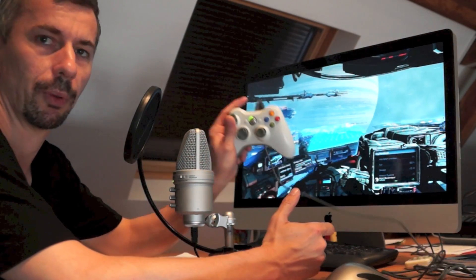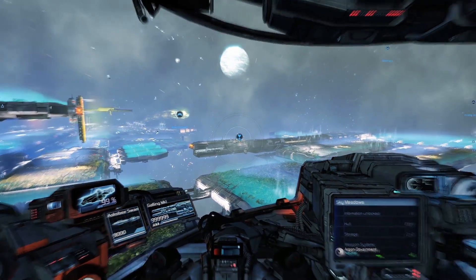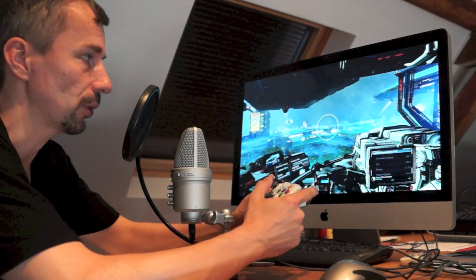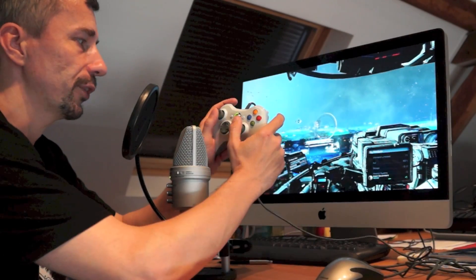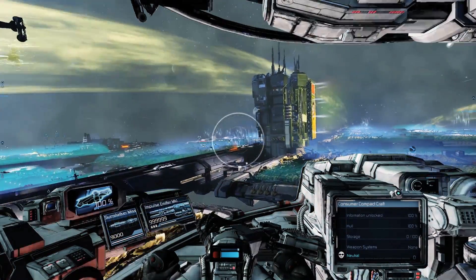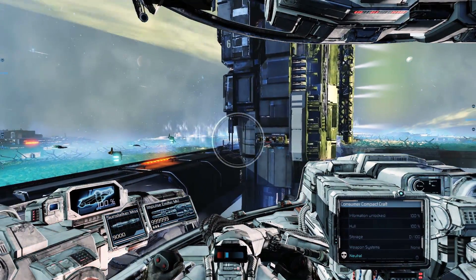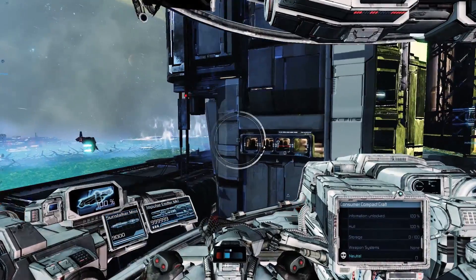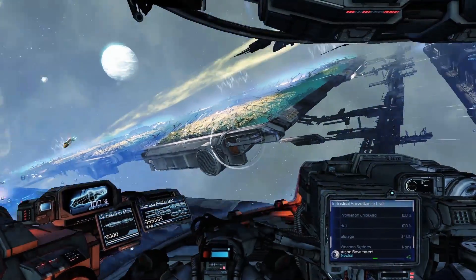The game is also completely controllable with a gamepad. This mode is designed for people who are used to playing other action games, so it should be easy to learn even if you've never played any X games before. You have two thumb sticks — by default the right one is for steering and the left one for strafing. Your ship can strafe quite significantly; it's a strong strafe drive, and using both sticks together lets you steer very freely.